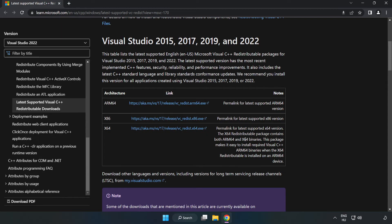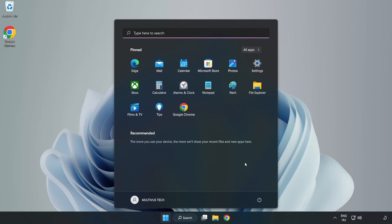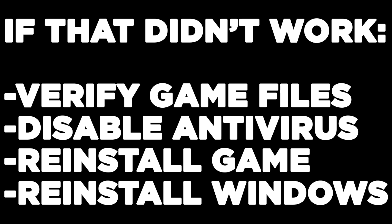Close the internet browser and restart your PC. If that didn't work, try to verify game files, disable antivirus, reinstall the game, or reinstall Windows. Problem solved — like and subscribe!